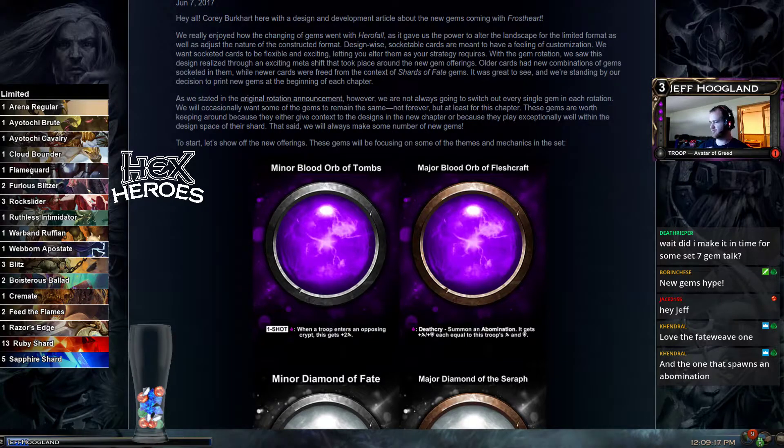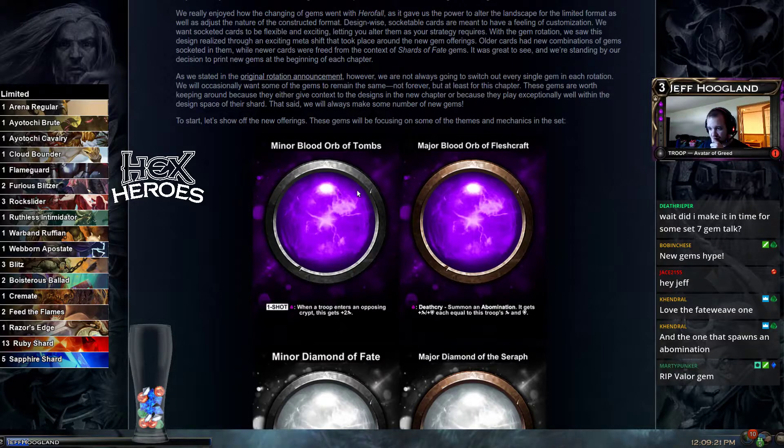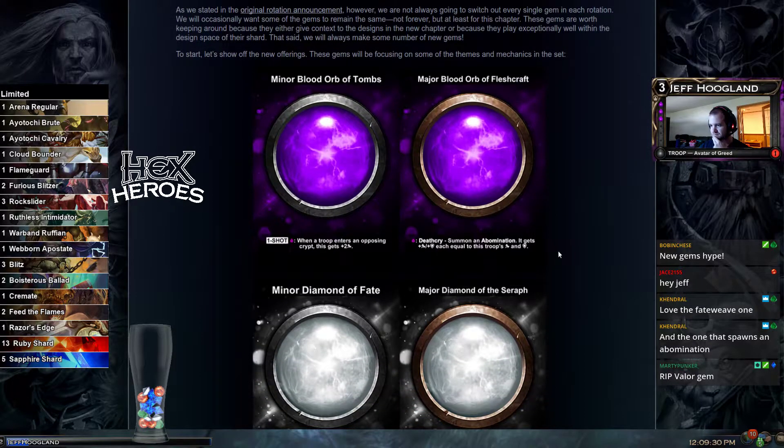Let's take a look at these — I've not looked at these yet before. Minor Blood Orb of Tomes: one shot on this crypt when a troop enters an opposing crypt, this gets plus two power. Death Cry: summon an abomination — it gets plus power and defense equal to this troop's stats. Wow.